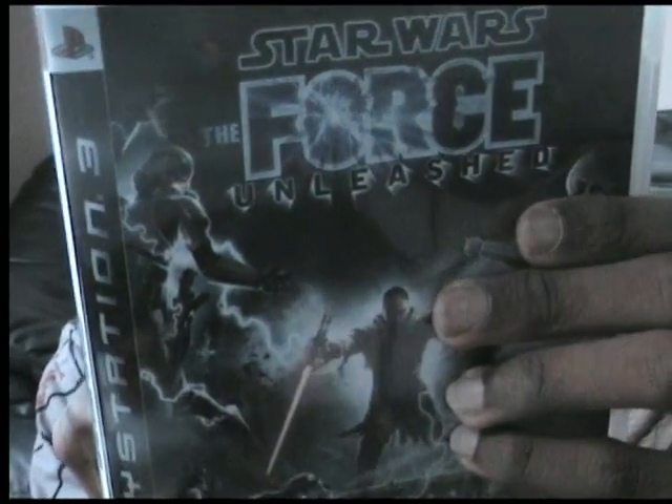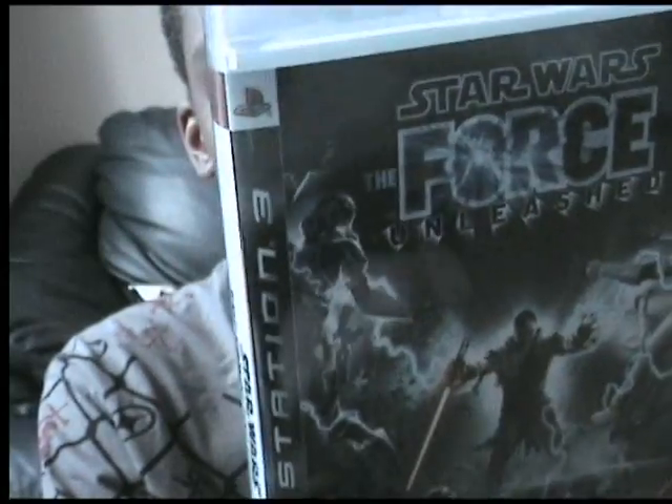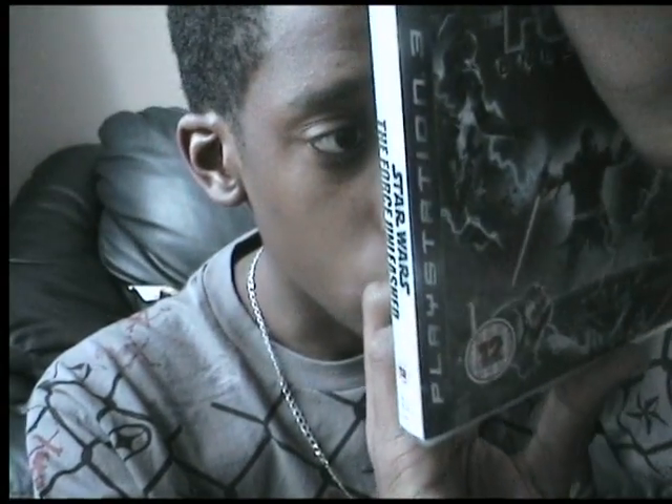The second is: 'Discover the untold story of Darth Vader's secret apprentice, set between Episodes 3 and 4.' And: 'Lifelike reactions from characters and environments that are different every time you play.' It's only one player, so there's no multiplayer. It takes 2,608 MB minimum of hard drive space — that's 2.6 GB — so there's probably going to be a big install.